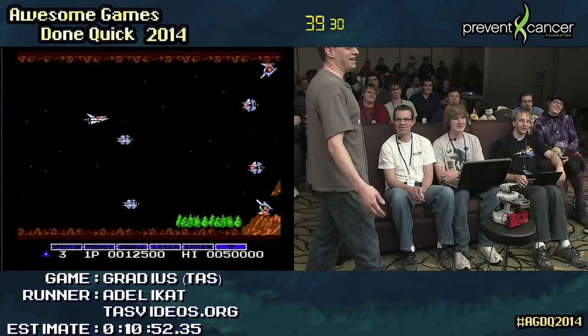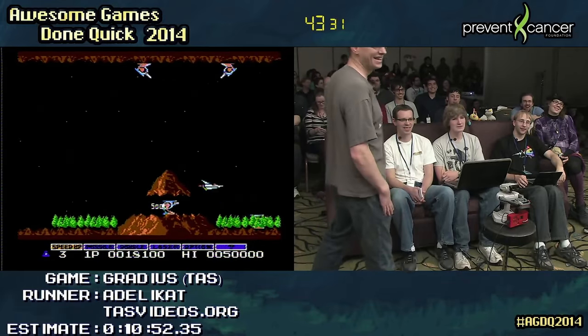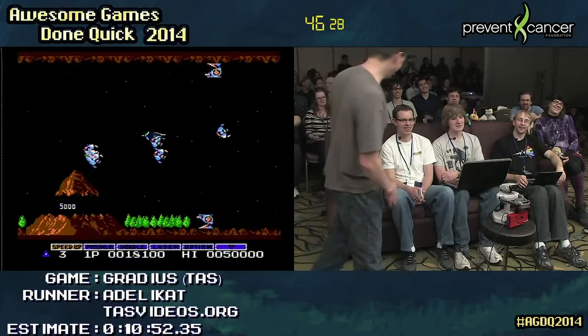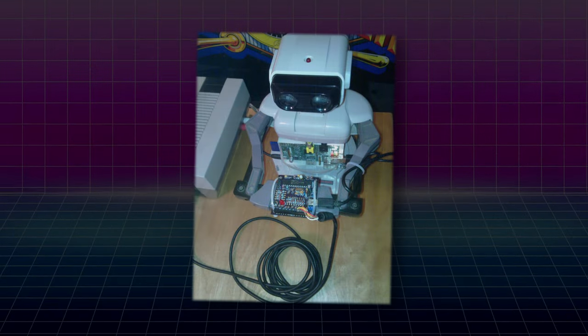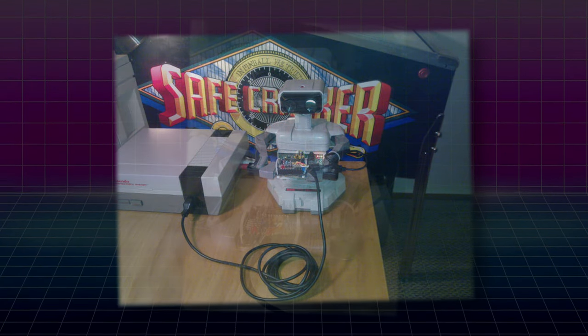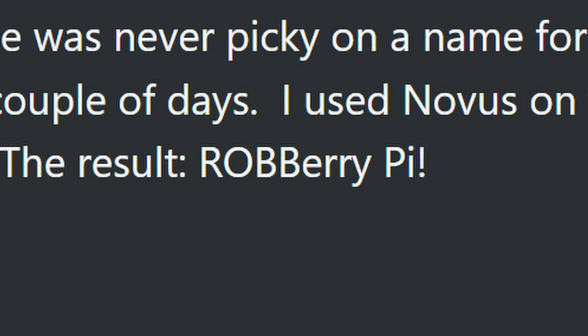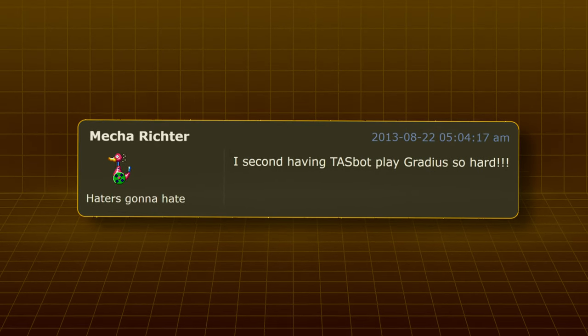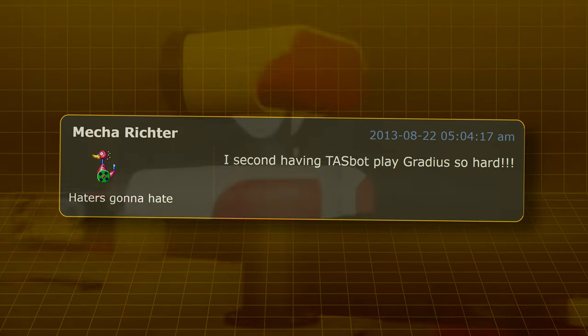As I was preparing for AGDQ 2014, I knew I wanted to not only play back a run on real hardware, but I also wanted to have a mascot — something that AdelaCAT had initially suggested in the forum threads. After discussing with various folks, we came up with the idea of using a ROB robot. I ended up attaching Legos and zip ties and various things to him and called him RobberyPie, which was not the best name ever. But fortunately, MechaRector came around in the SDA forums and said, 'I am loving this TASBot action.' And from that moment on, that little guy was known as TASBot.